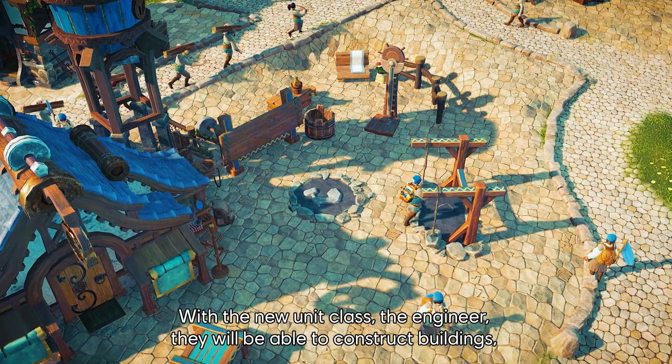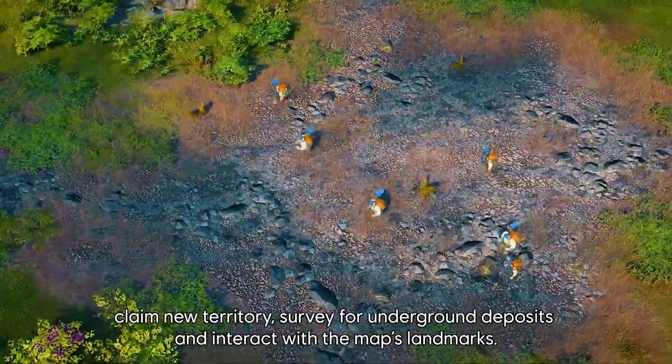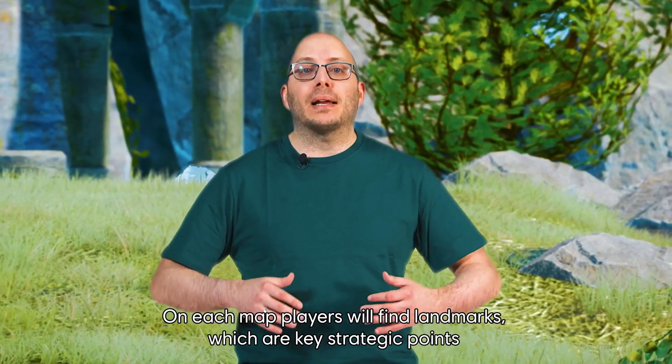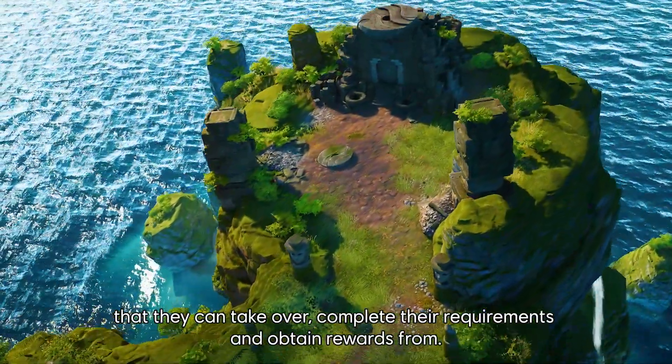With the new unit class, the Engineer, they'll be able to construct buildings, claim new territory, survey for underground deposits and interact with the map's landmarks. On each map players will find landmarks which are key strategic points that they can take over, complete their requirements and obtain rewards from.